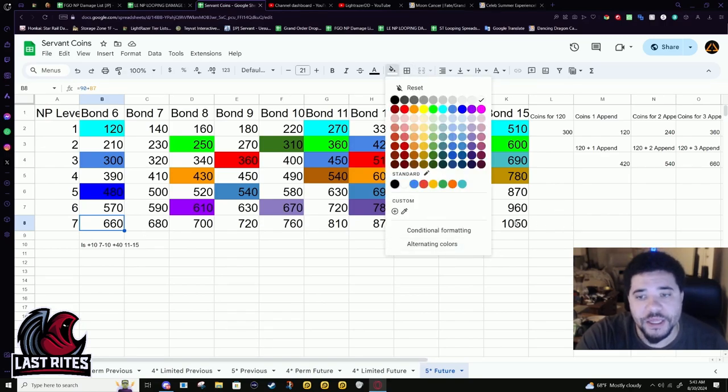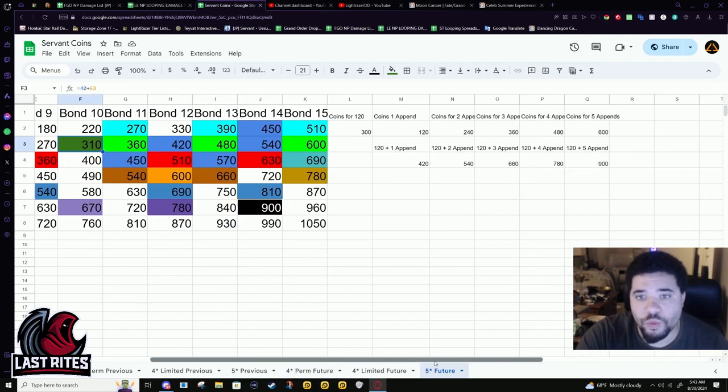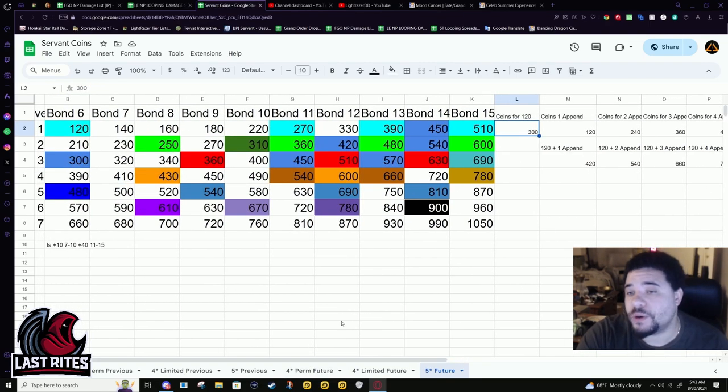I didn't feel like marking that row because at that point you're just spending more money. If you're willing to go to MP seven, you're willing to spend money. So that's MP1 and MP2. There is a break point at bond 10, but it is strictly just to level 120 the unit. I personally, especially for MP2, don't think you should be going for a 120 before getting into bond 11 plus. For MP2, if you want to go for a 120, at least unlock one append. After that, it's your choice.